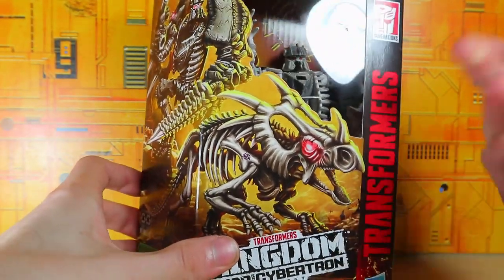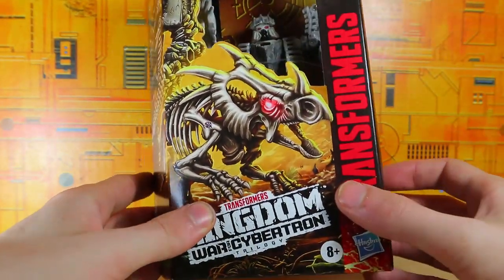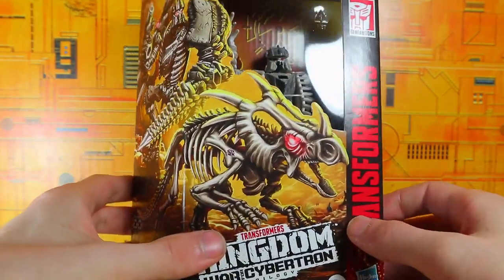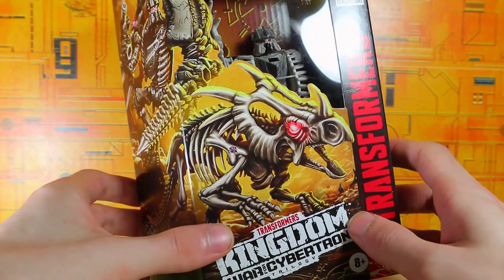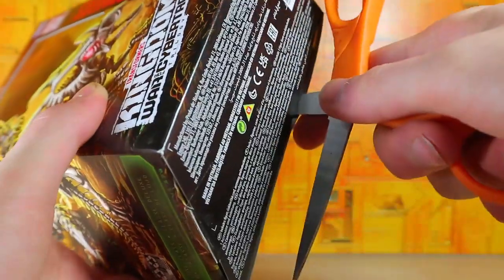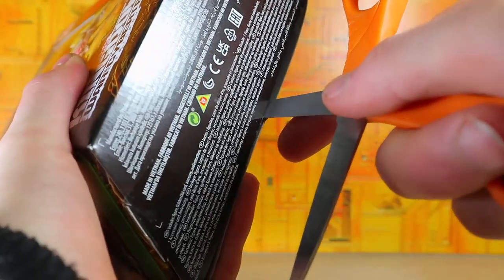So yes, Kingdom Ractanite — that's what he looks like — kind of reminds me of Slog from Age of Extinction with the torso. Let's go ahead and get him open. Tape cutting may proceed.